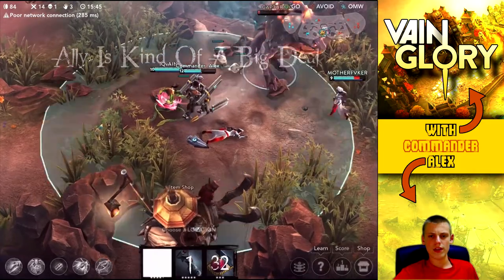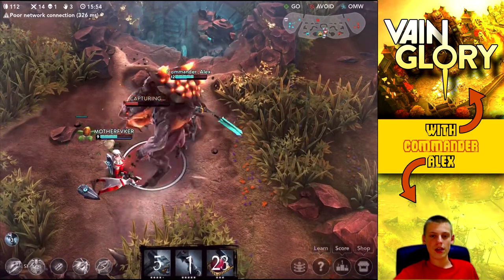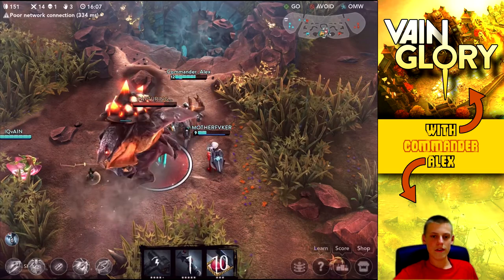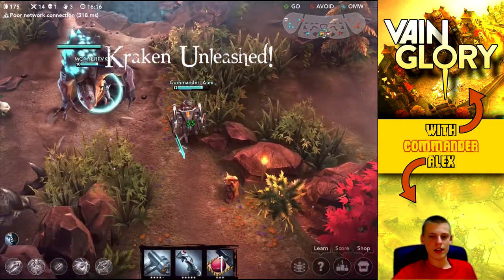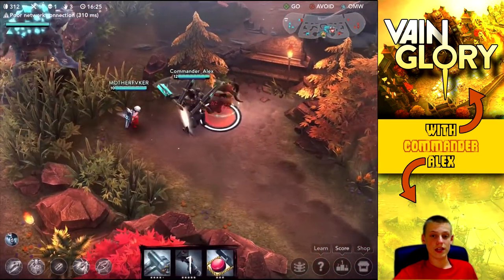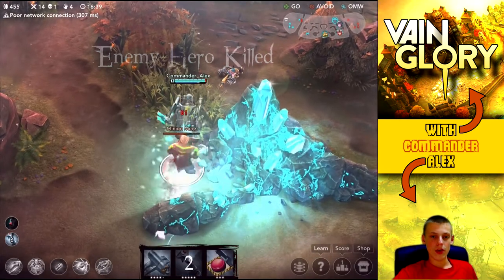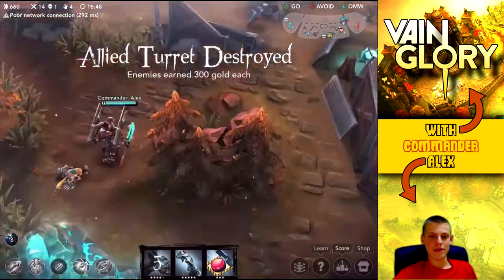We jump into the shop to pick up some extra damage and hero regen, then take out the Colossus to hopefully end the game quickly. With only three turrets left on their side it's going to be a pretty easy win. My first ability is just powering up so quickly - once it gets going it fires every second or less if you're targeting the same thing. Really cool for taking out high health units. We took off like half the Colossus's health in one hit, which is insane.